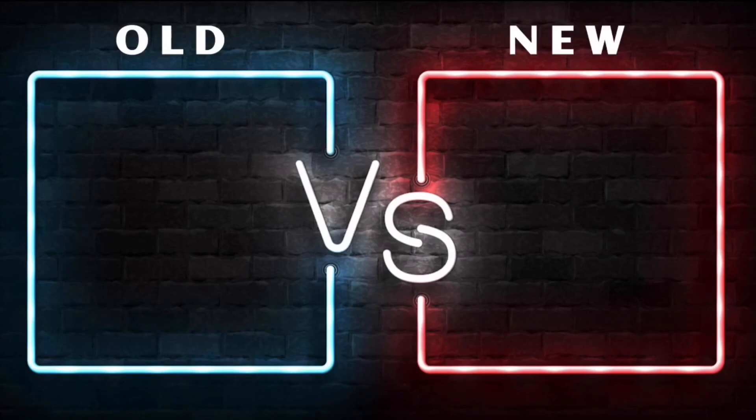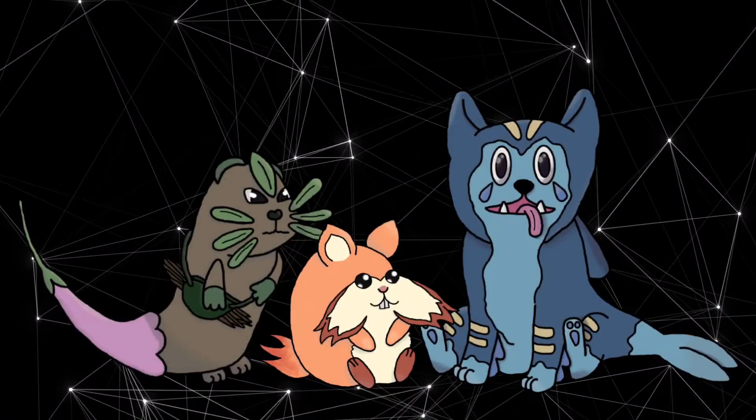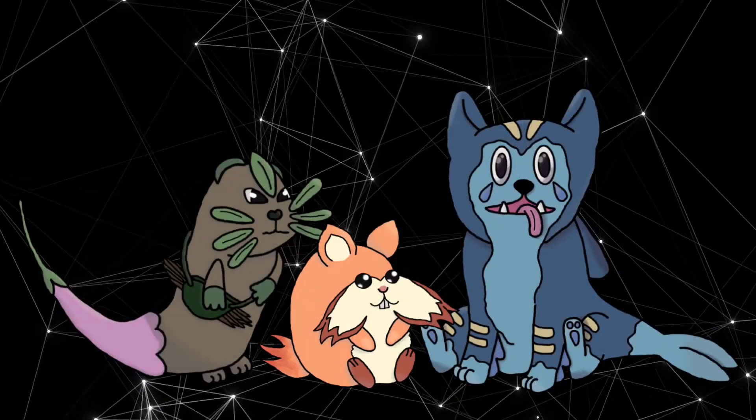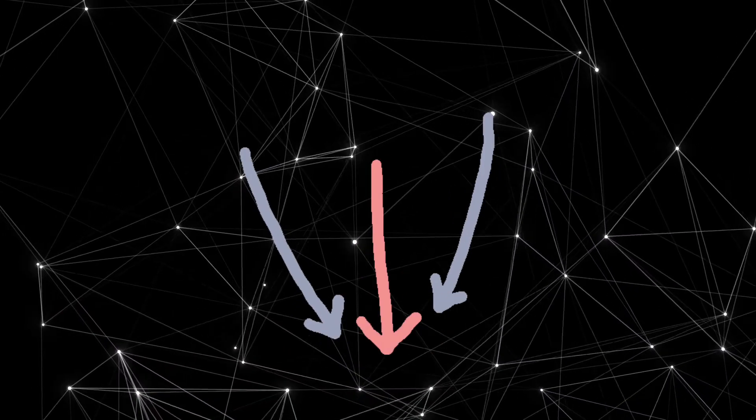To wrap this all up, let's take a look at the old versus new design for Aquin. Either Fairety or Aquin had the most design changes made — like, you can really see the difference. Really the only thing similar now is the fact that it's a wolf and that it has the tear eyes. Once again, like I said with the other two, do you like the older one or the newer one more? Let me know down below in the comment section.